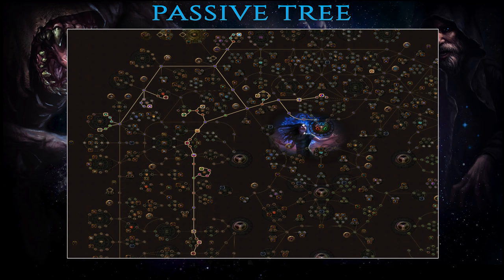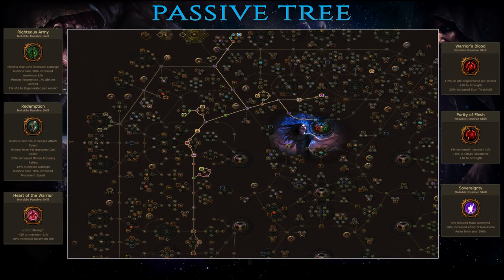In the next three acts you'll keep busy by taking Righteous Army and Redemption for some extra damage, life, movement speed and resistances for your minions. Then focus on boosting your own HP and life regen with Heart of the Warrior, Warrior's Blood and Purity of Flesh. Finally, grab Sovereignty to increase the effect of your auras as well as reduce their mana reservation cost, which will enable you to later use an additional aura.